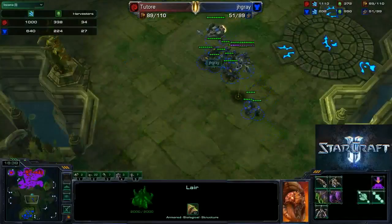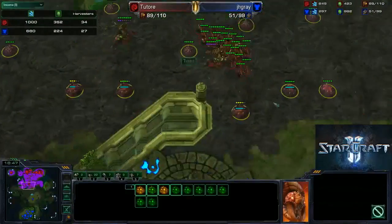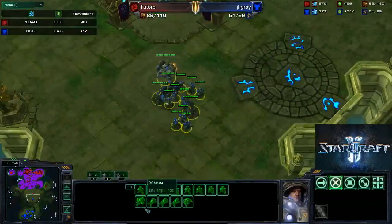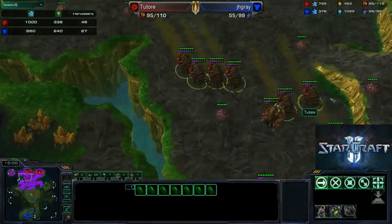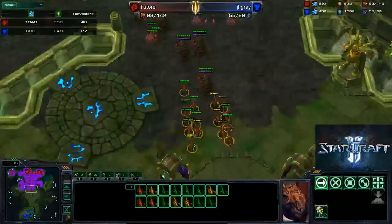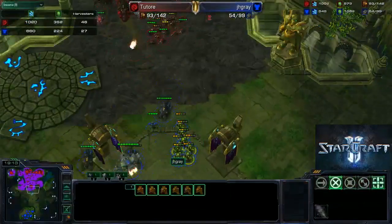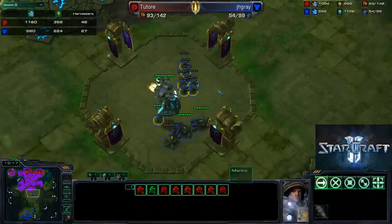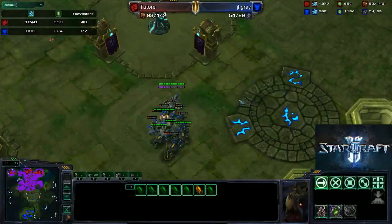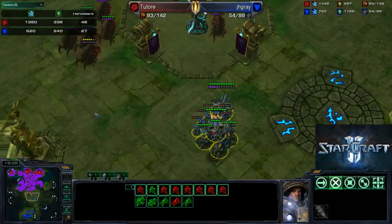Which is always fun to do — if they don't raise that supply depot. I'm just running creep tumors because I like creep. I run my Zerglings and watch. He's powering his army. So I decide I can take that out and move my seven Infestors up, just trying to take it out. Meanwhile, he sees my Zerglings and pushes up. I pull them back, I Fungal Growth the marines. I go ahead and move forward and do it again — take out the rest of those marines.